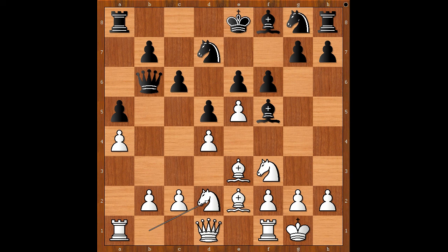If queen takes on b2, one line goes like this: bishop to d3, bishop takes on d3, c takes on d3, queen to b6. Black is a pawn up but behind in development. Back to our game.